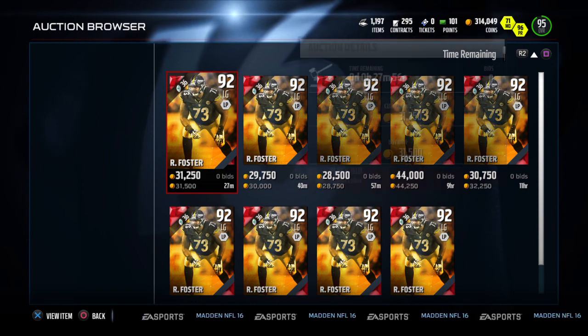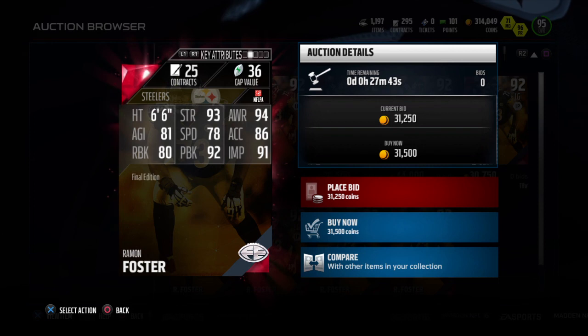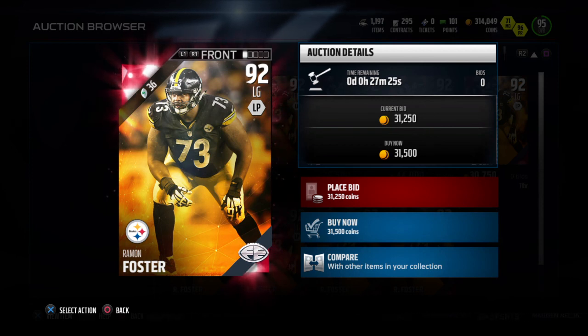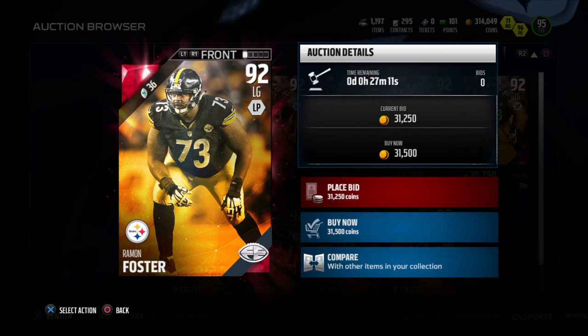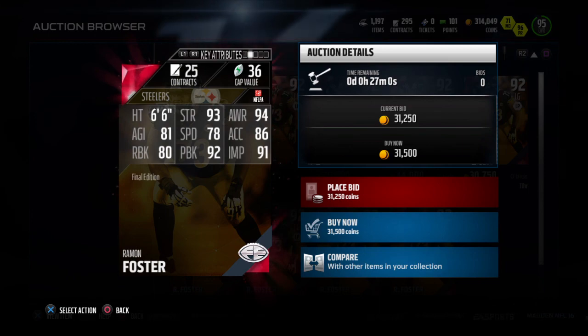Let's look at Foster - he has crazy stats too. 93 strength, 94 awareness, decent speed at 78. But he only has 80 run block, with 92 pass block and 91 impact block. The 80 run block is a concern. Basically he's a glorified collectible - you pick him up to put in the set. I wouldn't be using him to win games consistently, maybe as a backup on pass plays. Just make sure he doesn't pull to the side you're running on.